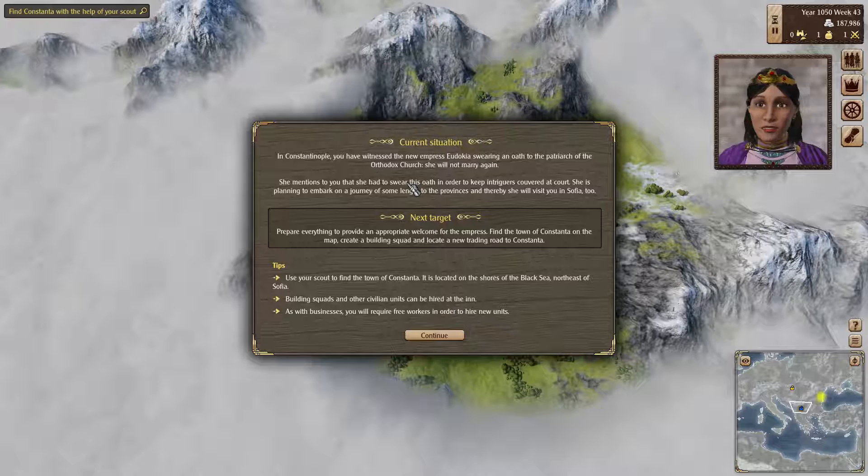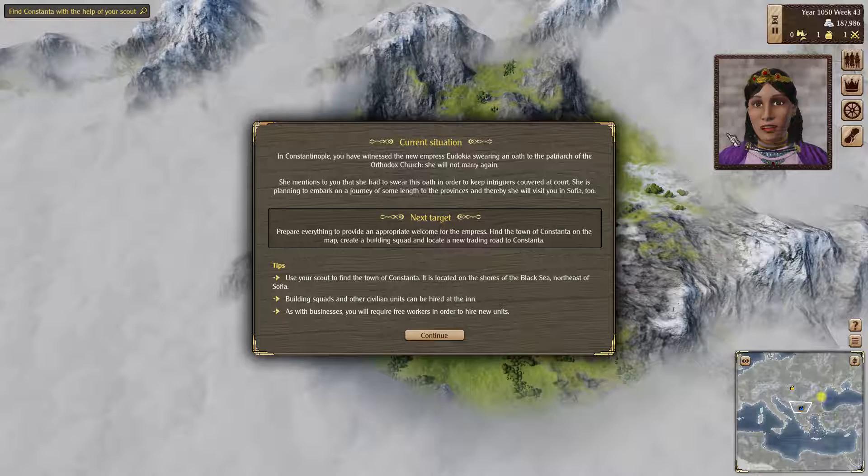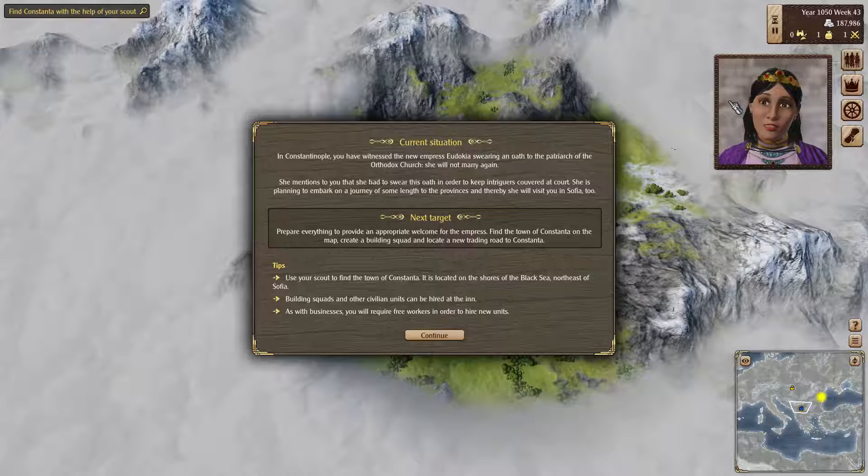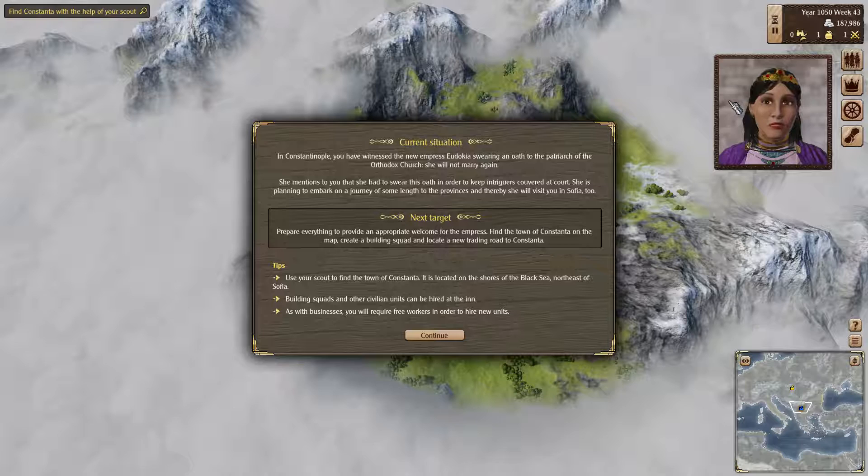Esteemed Leon, it was a pleasure to meet you in person. To answer your last question, it was not easy for me to take that oath. But this was the only way for me to secure the throne without having to deal with all the intrigues from people who hoped to have my hand in marriage. You have no idea how weary I am of it all. I hope that I will be able to find some peace on the trip that we spoke of — perhaps even in your province.